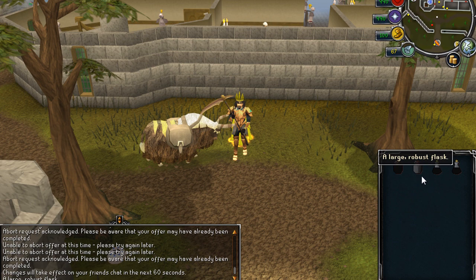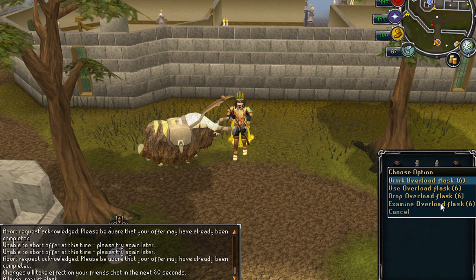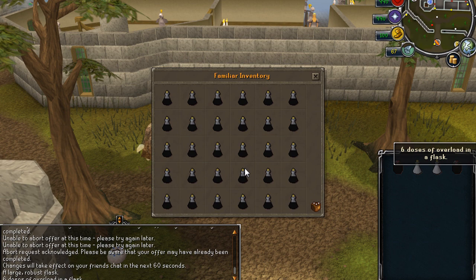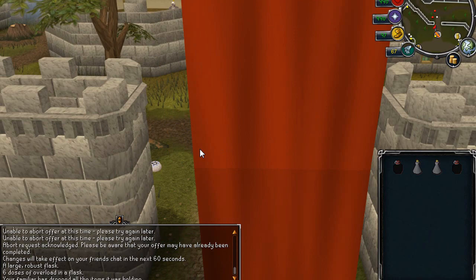The final and probably most awesome update today is that they made untradeable potions able to be put into familiars. Now you can store your overloads in your pack yak, which is amazing because at a lot of bosses you'd have to have a bunch of overloads or Restores or other untradeable potions in your inventory and put all your brews in your yak, not being able to take many out at a time — but this is much more convenient.